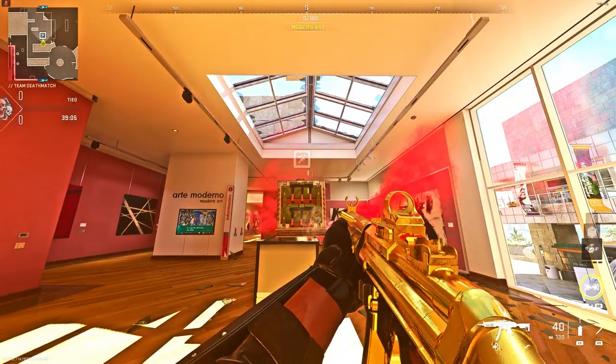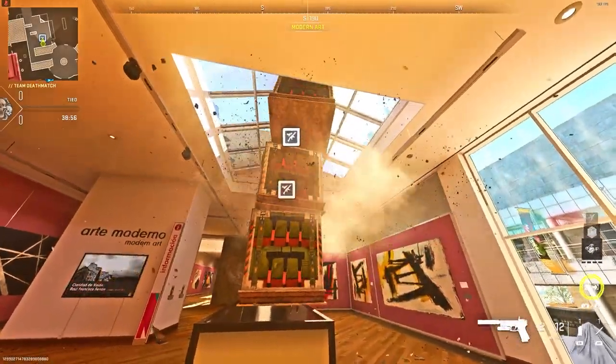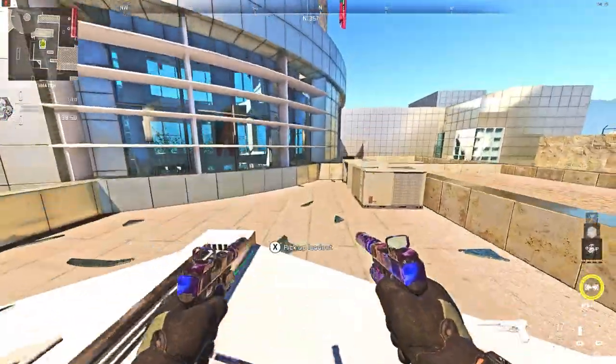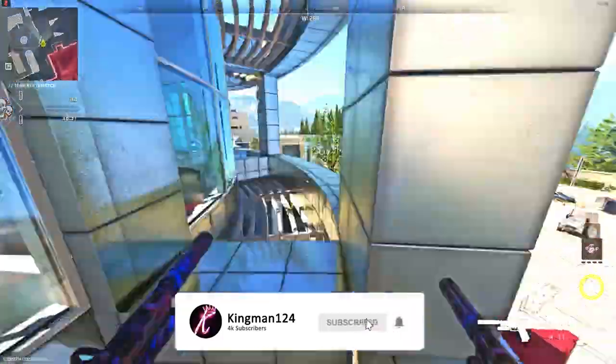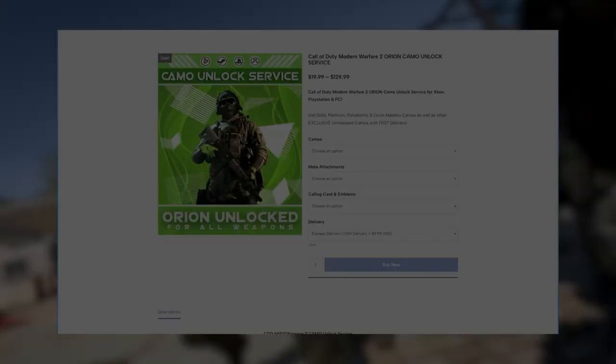Once they all land, climb on top of the glass cabinet and start climbing up on them. Eventually you'll realize the glass is completely fake above you. I did post this a while back but I thought to repost it because these are three working glitches that still work.